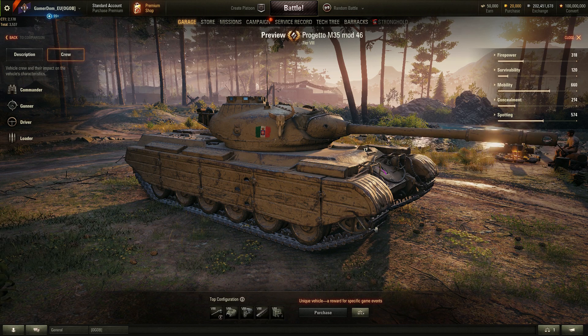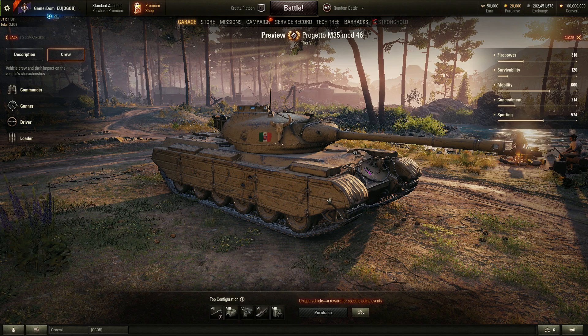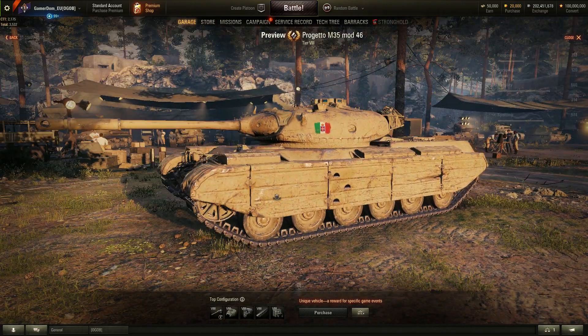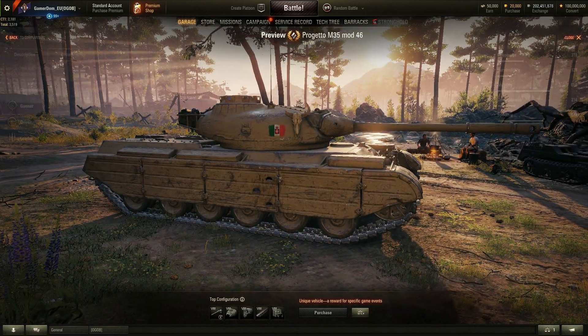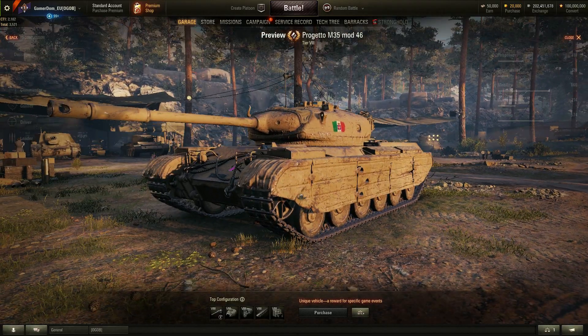Welcome back to the channel, this is Gamer Dom. Here we are on the Super Test server, and here is the new Italian premium tier 8 medium tank — the Progetto M35 mod 46. Sadly, it's not available to play yet, only available to review within the compare function, which is a real shame. It has an interesting-looking cow head on it — quite a beastie.